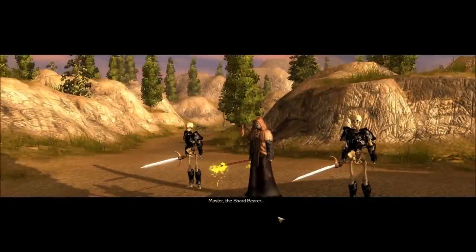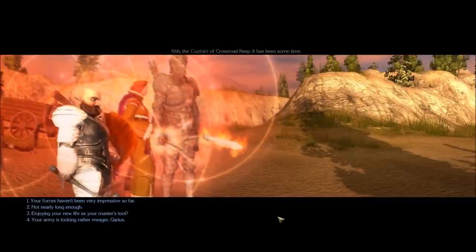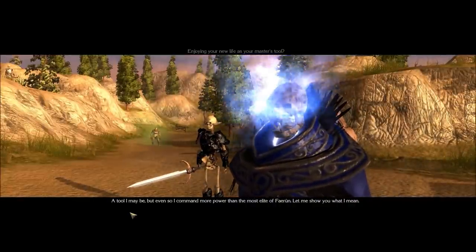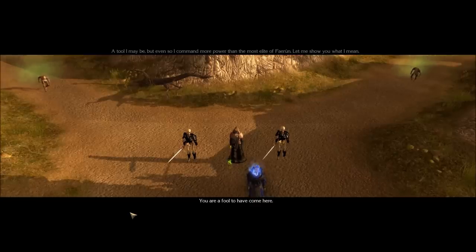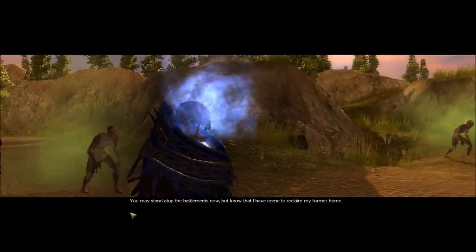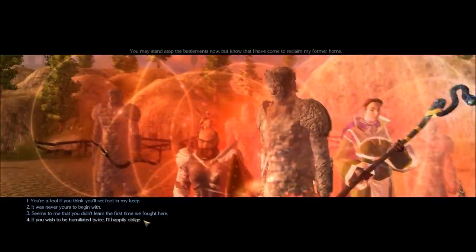It's the Shardbearer — the captain of Crossroad Keep. The Shadow Priest greets us: 'It has been some time.' I respond that he can't call me by my first name. He replies: 'A tool I may be, but even so, I command more power than the most elite of Farron. Let me show you what I mean. You are a fool to have come here.' I answer: 'You may stand atop the battlements now. I have come to reclaim my former home.' You're not getting in there, buddy. He says: 'If you wish to be humiliated twice, I'll happily oblige.'